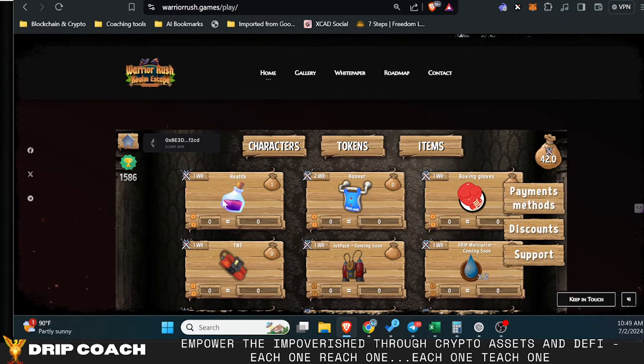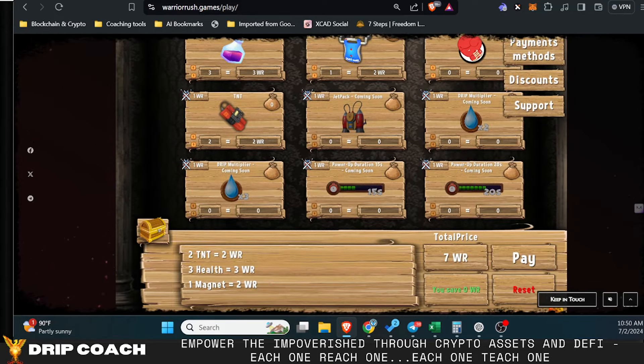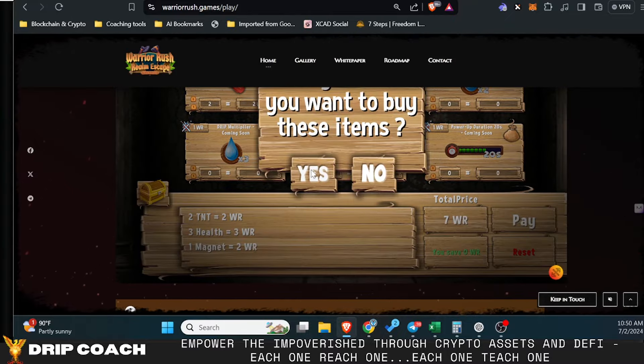With the tokens you can buy items. You can see the price of the items here. I know the health potion lets you come back. The hoover sucks in all the drip that's around the screen. The boxing glove I think allows you to punch harder or attack characters. I'll take two TNT, two health potions, the hoover, and boxing gloves — for seven Warrior Rush tokens total.